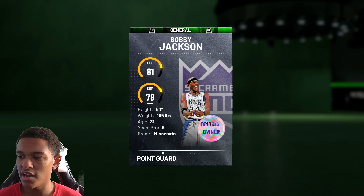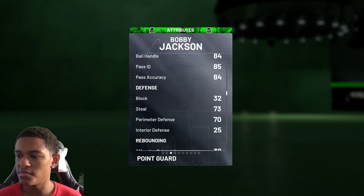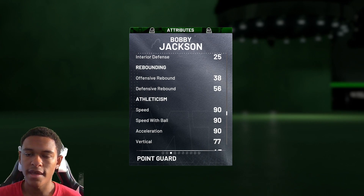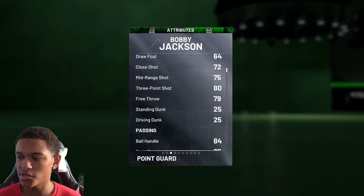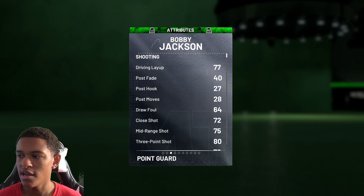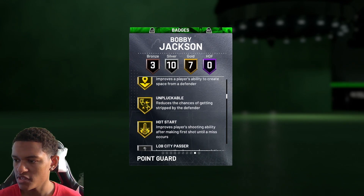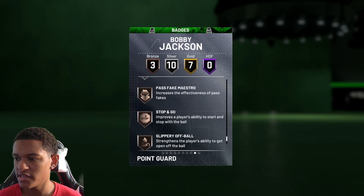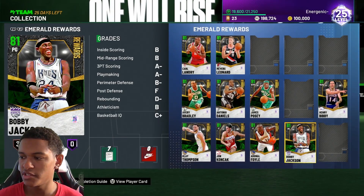Next up I would say Bobby Jackson. There's one reason and one reason only to get Bobby Jackson — he has 90 speed with ball. If you're trying to complete domination or any mode and you're trying to compete, that 90 speed with ball is going to help you out a lot, especially early game. He also has an 83 ball handle, gold finishing badges, and silver quick first step, which is a great badge.